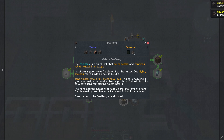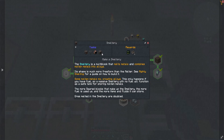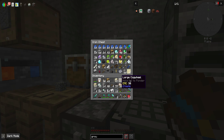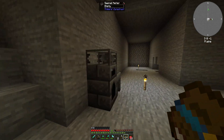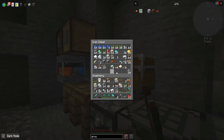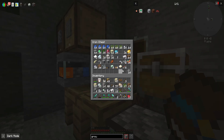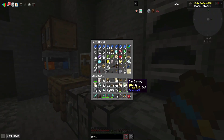The next thing I want to do is make a smeltery, and to make a smeltery I need one seared brick which I already have, and four ingots of copper. I think I have that because I did a little bit of grinding off camera. I do have raw copper, so let's go ahead and put four of these in here. And it will smelt with a lava bucket - yeah it does. Lava is incredibly cheap in this pack.